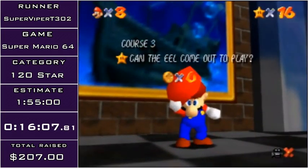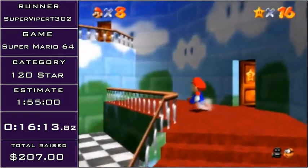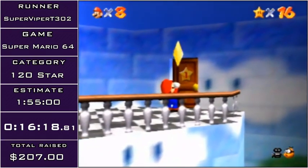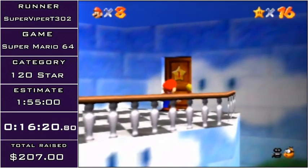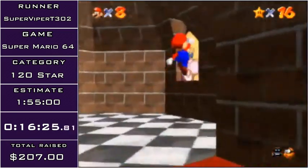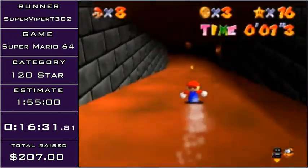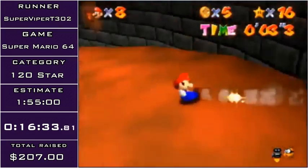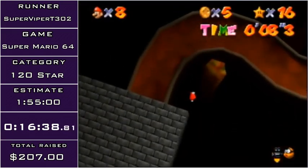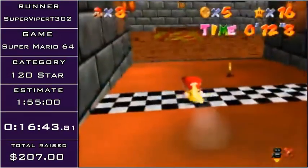Now we're going to be doing some fast stars. I'm heading to the first of the two stars in the Princess's Secret Slide — if you have any bets for what time I'm going to get on the slide, post them in chat now. I'm probably not going to get a 12.6 or a 12.7, because I'm actually bad. I'm going to use this wall to turn me around, then use the other railing to turn me around again and jump — that skips most of the slide. Nice, 12.8.